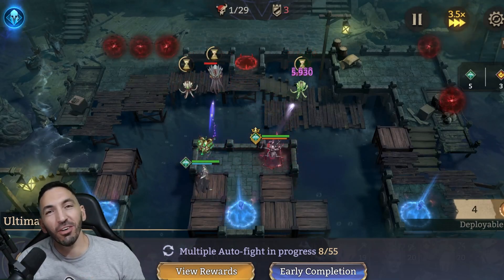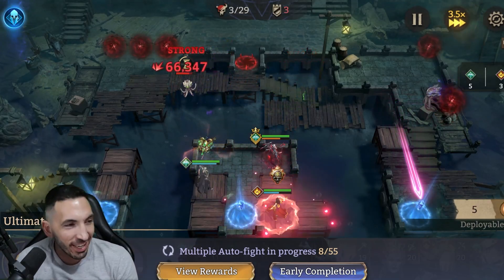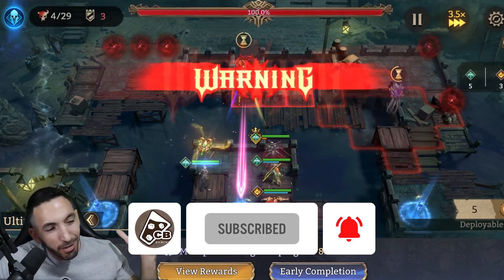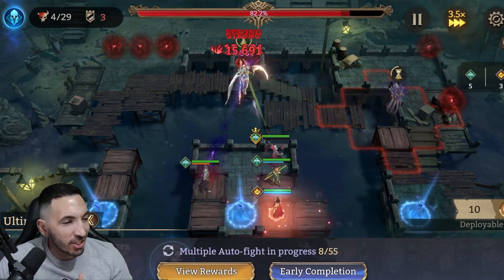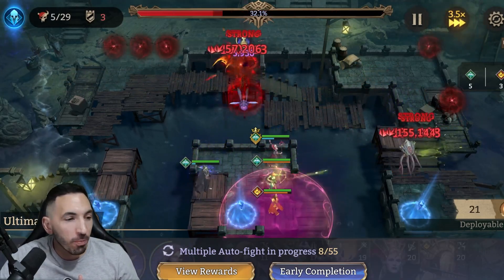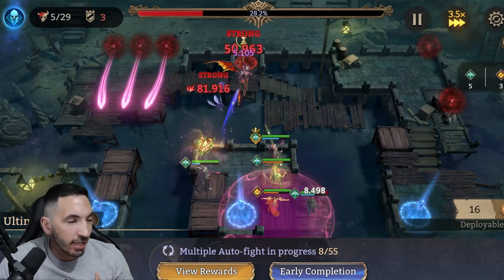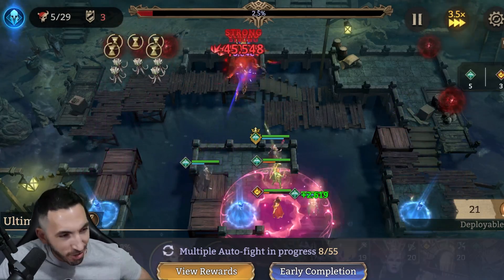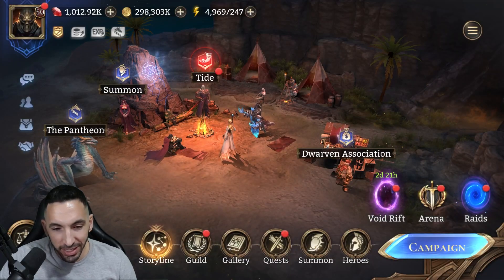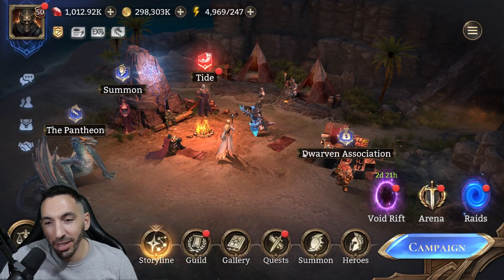Hey guys, called here back with Watcher of Realms — I hope you're all having a great day. While my team is farming gear A3 on the back end, I'm gonna jump on to the test server and go over the shop within the game, the Black Market — the Dwarven Association, to give it its exact name.